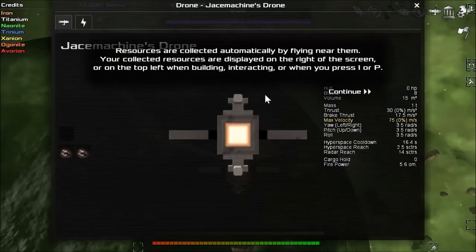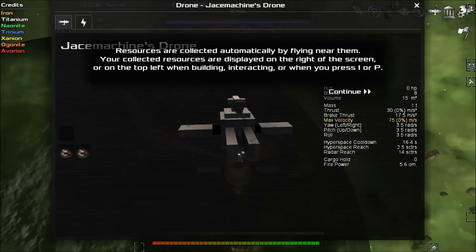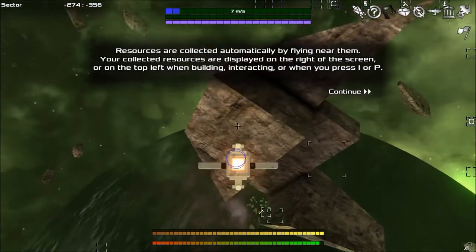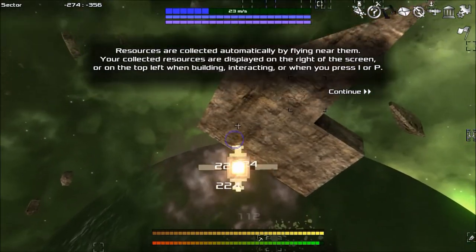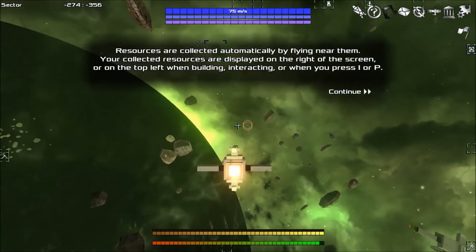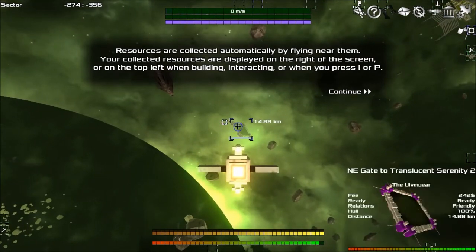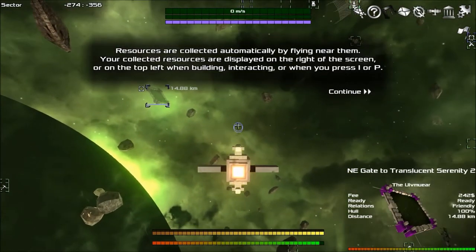P gives me the stats on my little drone — look at this poor little thing, it's all beat up. Interesting. I'm digging this game actually. Everyone said I would — they said 'Jace, have you tried this? You really need to.' They were right, this is pretty cool. This looks like a space station — you want to head over there? That's the gate to the Translucent Serenity — it takes cash to go through it.